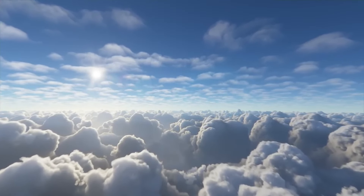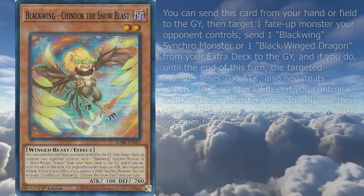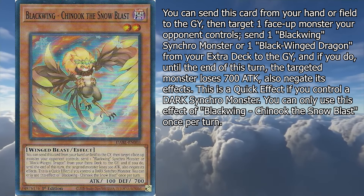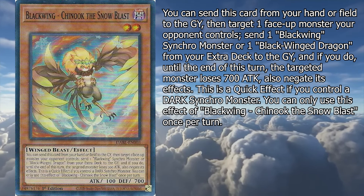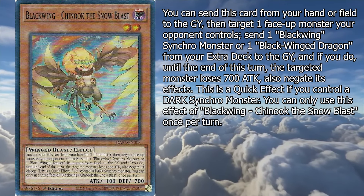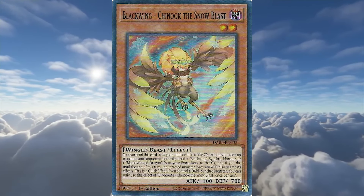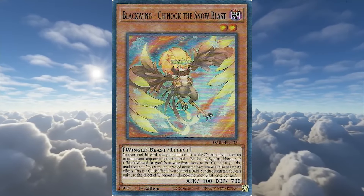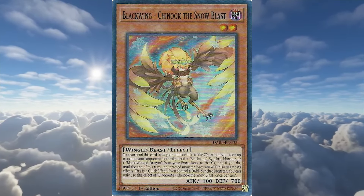First up, we're going through the support monsters, starting with Black Wing Chinook the Snowblast. It's a level 2 Winged Beast with 100 attack, 700 defense, and this effect. You can send this card from your hand or field to the graveyard, then target one face-up monster your opponent controls. Send one Black Winged Synchro monster or one Black Winged Dragon from your extra deck to the graveyard, and if you do, until the end of this turn, the targeted monster loses 700 attack and also negate its effects. This is a quick effect if you control a Dark Synchro monster. There are two uses for this: as a more situational Effect Veiler that requires field presence to be a quick effect, and to get a Black Winged Dragon into the graveyard. For a Black Winged Dragon deck, it's pretty alright — a fine one-off if you don't want to run extra Foolish Burial.